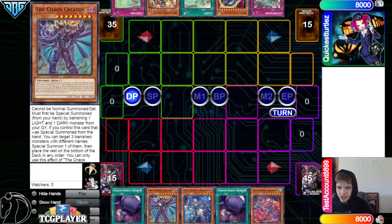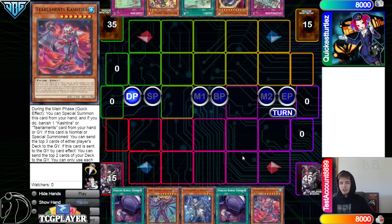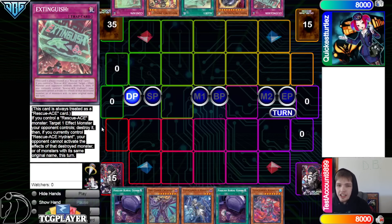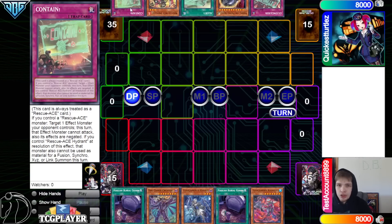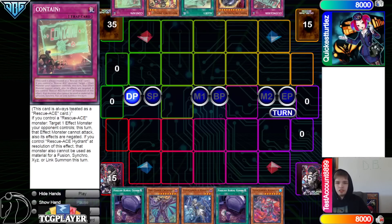We got Foolish Barrel of Goods, the Chaos Creator, Havness, Foolish Barrel of Goods, and Tier Limit Catch Tier. Every time I see this card, you already know it's going to be gooey. And then they have Extinguish, Nib, Alert, Impulse, and Contain.